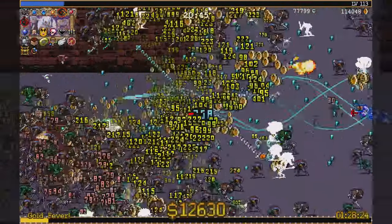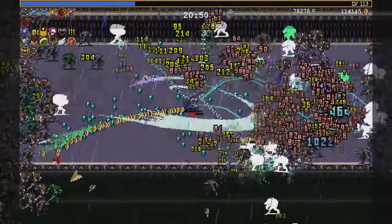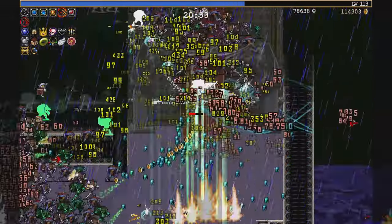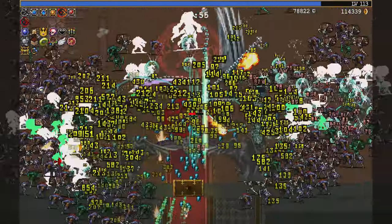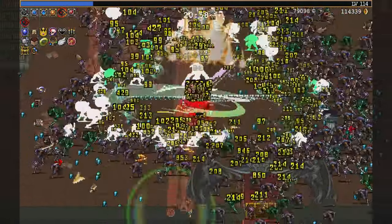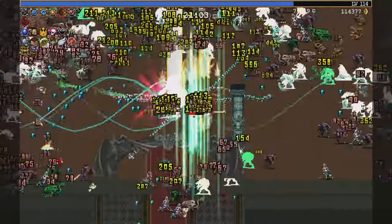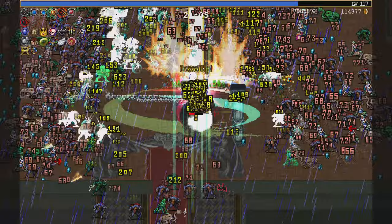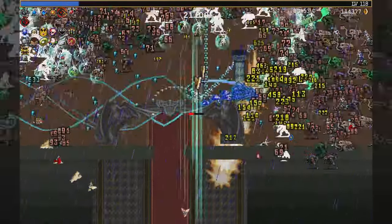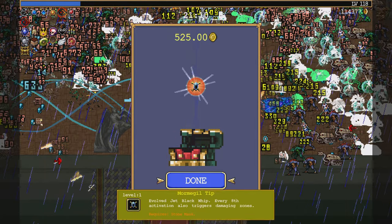Seven whip. Would have been nice to grab me Taglio - oh, that chest is far away. Ignore it, I've got this guy to fight. Vacuum - not much else, I'll get one of your chests. Evolve into Mormagill Tip - yeah.